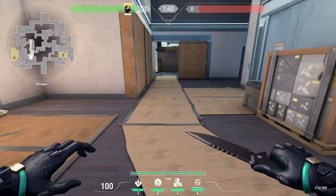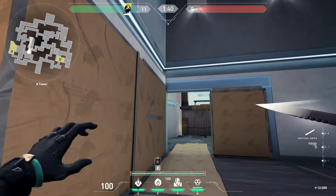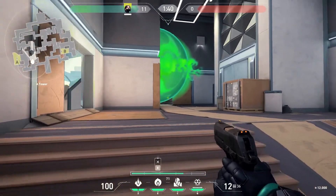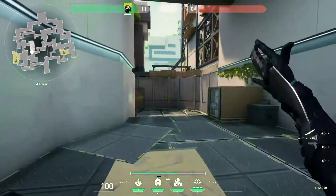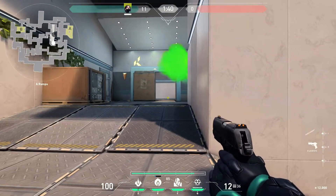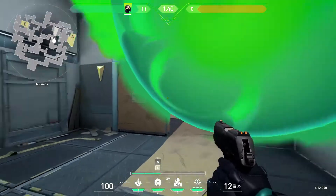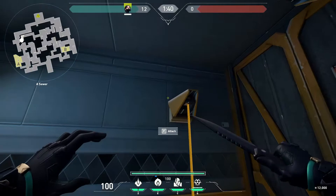For the next one we have less of a lineup and more of just a nade spot. If you stand about here and look about here, you can get your smoke orb into this little crack, which gives you a one-way onto anyone who's fully up the ramp. I'd like to warn you though — if someone crouches on the full other side of ramp you have about an even fight. So unless they are on top of the ramp going into heaven, it is not worth having this one-way up.